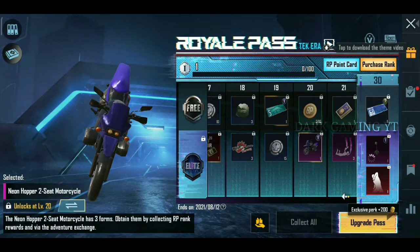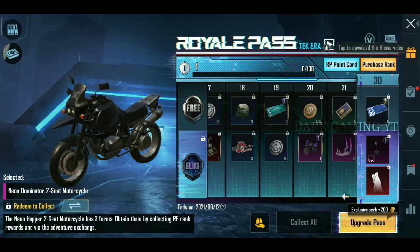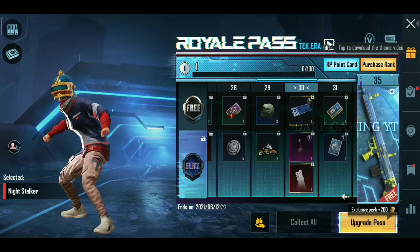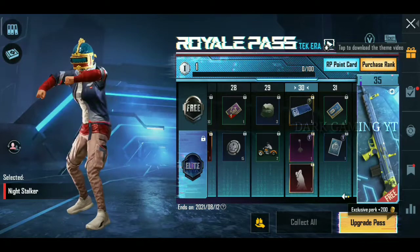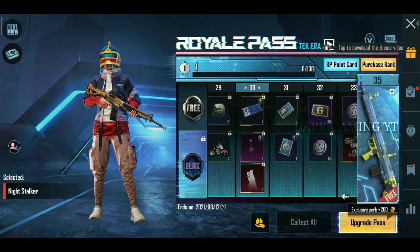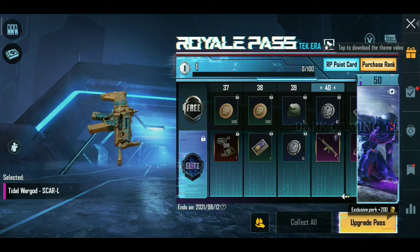And next, Level 20, it is a New Orpair 2-Seat Motorcycle Skin — this is a super reward. And Level 30, it is a Tidal War Guard Mask — a Knight Stacker. And next, Level 50, it is a Night Stacker Set — that is a super reward.